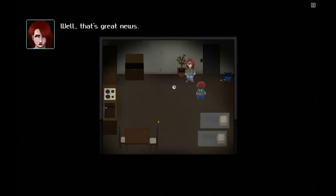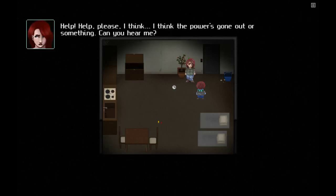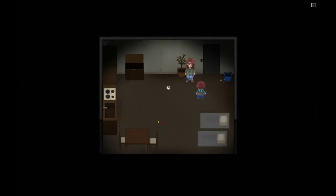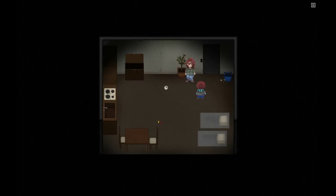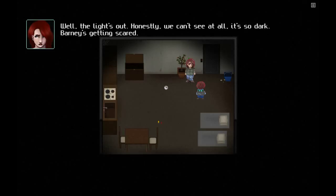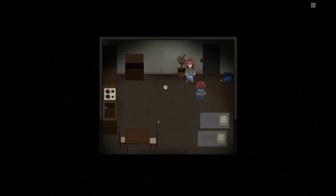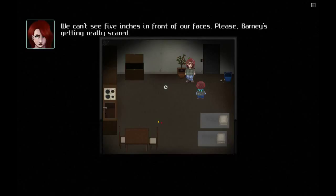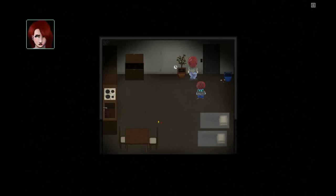Has there been a power cut? The light's gone out — we can't see a thing. Barney's getting scared. Come on, I know you've got some way of watching us in here. Can't this wait? We can't see five inches in front of our faces — please, Barney's getting really scared. Right, I guess I'll go reset the power then. Thank you so much. And then we're going to escape — that'll be the end of Chapter 2. The power's going to go out, they're going to open the door and bolt it.